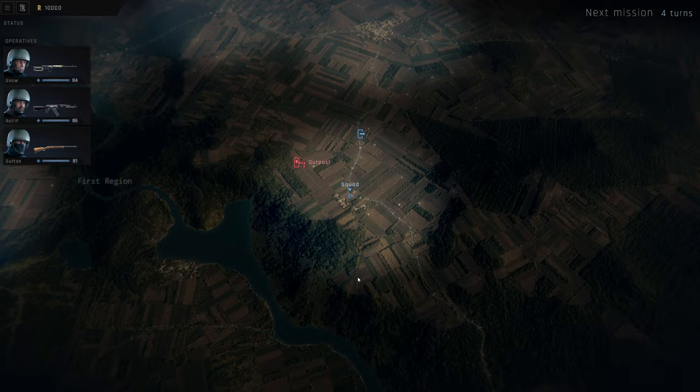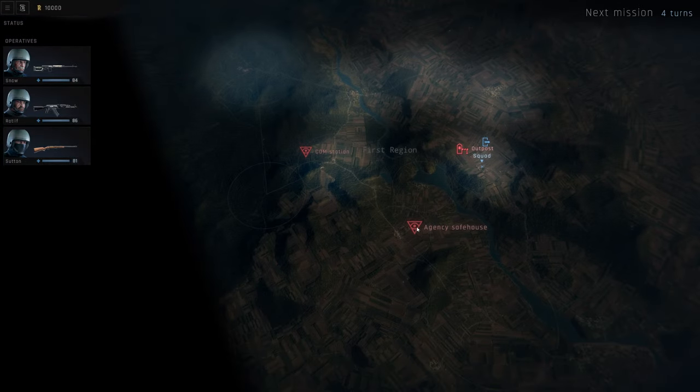No level ups. Next up: the outpost. Can we actually get to the agency safehouse in 4 turns? No, probably not. So outpost it is. That will be in the next episode. Thanks for watching — see you on the next one.